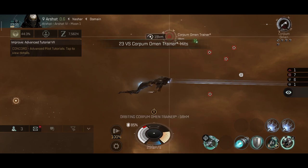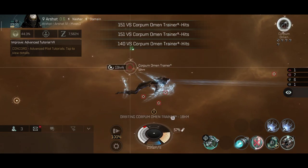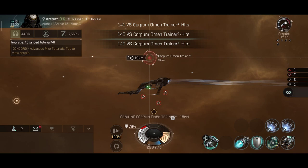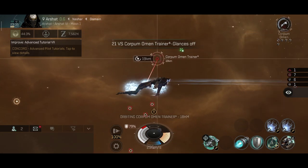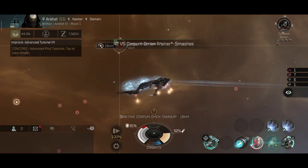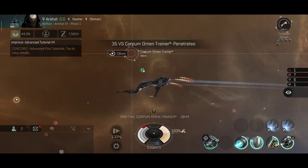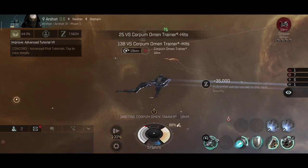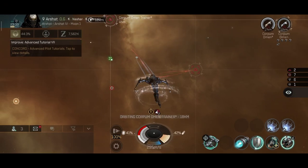I definitely need to replace my light drone since it's only one and the DPS output is around 20 DPS on the light drone I currently have. I need to get a medium drone or a couple of medium drones since they are really good. I looked at the market and didn't like the pricing — I'm not going to waste 10 million ISK on an Infiltrator Mk5 medium drone, so I'll either make one myself or try to find a medium drone as loot from rats.